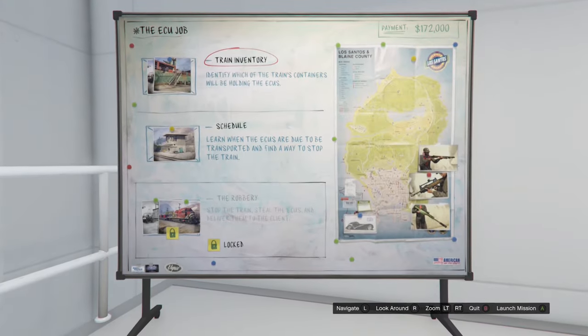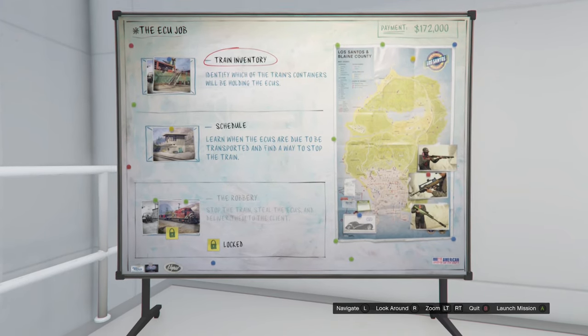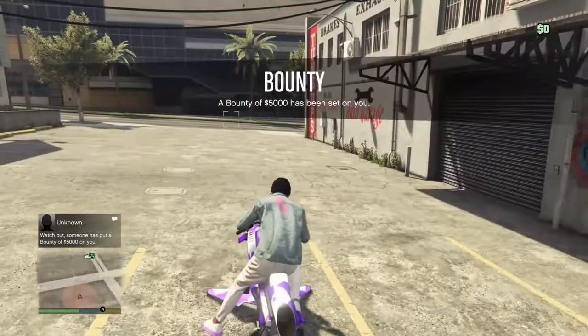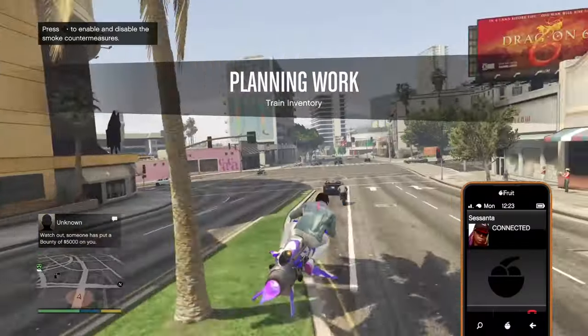For the first duffel bag, select the ECU contract and start up the first setup. Once you have started up the setup, call in your flying vehicle — I'm going to call in my Mark 2 Oppressor. Once your vehicle has spawned in, head to the location.